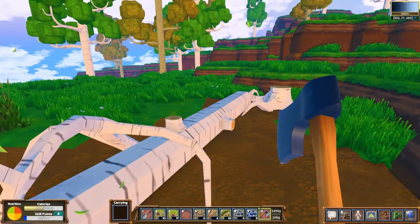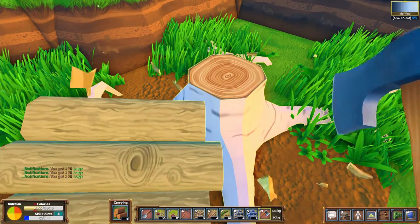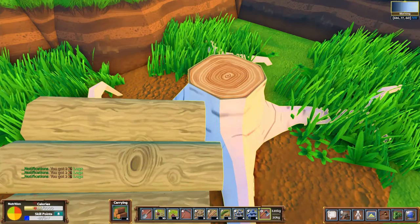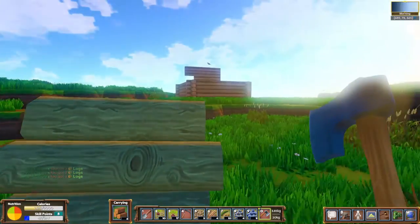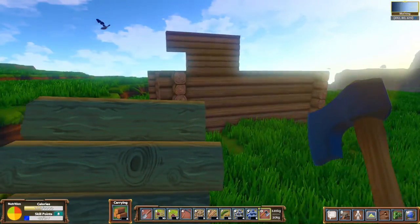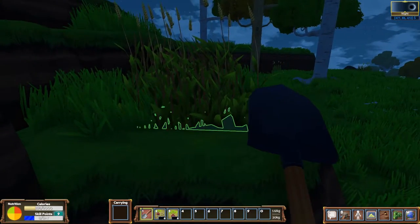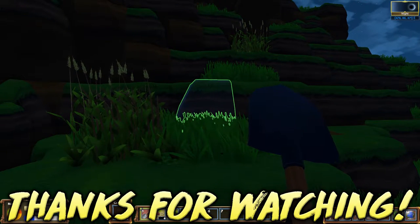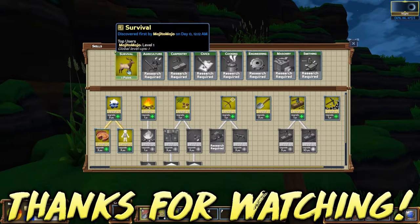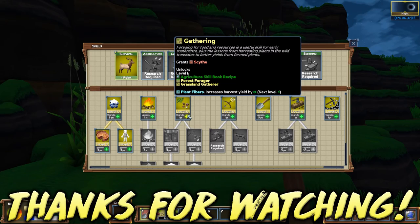That's all the basics to help you get started on your Eco server your very first day. From there, what happens next is up to you — you can expand your house, put a skill point in Hunting to craft arrows, get a bow, and take down turkeys, elk, and other animals, then experiment with cooking them. Or you could get to work on research, make a research table, and start looking at technological advancements to help save the world. Thank you so much for watching — I hope you found this helpful. If you haven't already, go ahead and hit that subscribe button. See you next time!